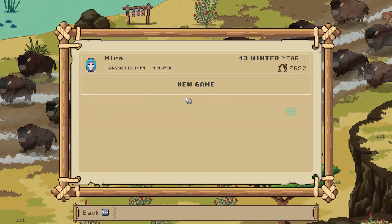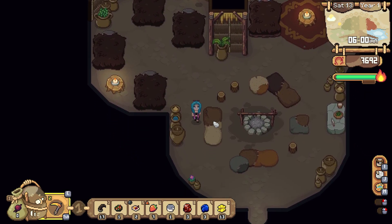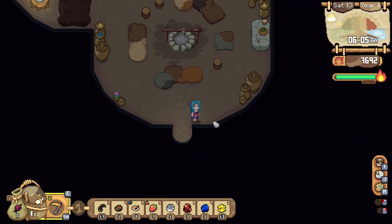Welcome and welcome back to another episode of Roots of Pacha. We've got more mining to do — we have reached the crystal caverns. We are going through this owl puzzle and then we have a monkey puzzle to do afterwards.